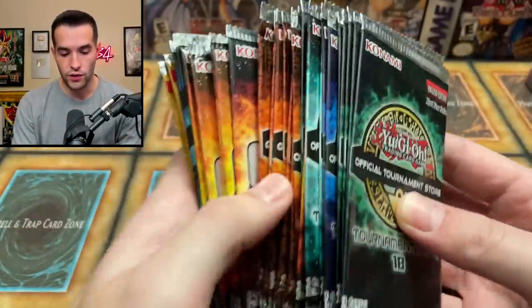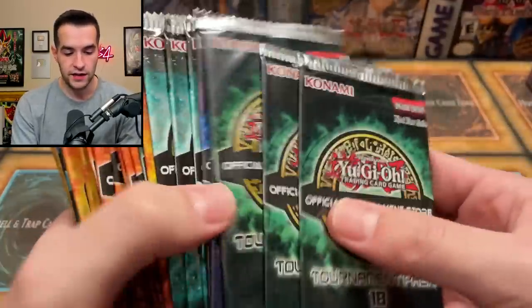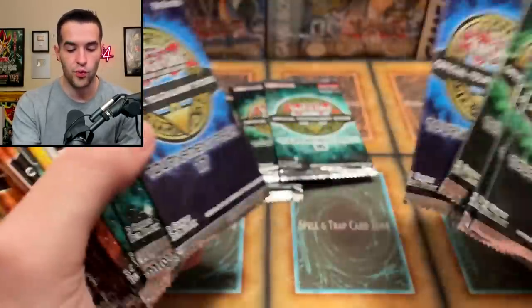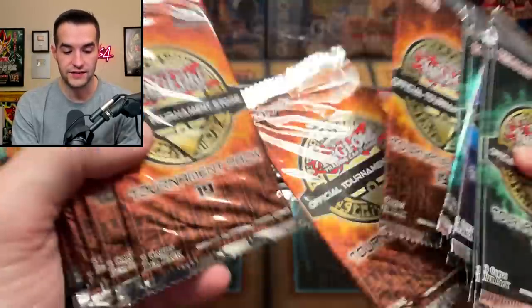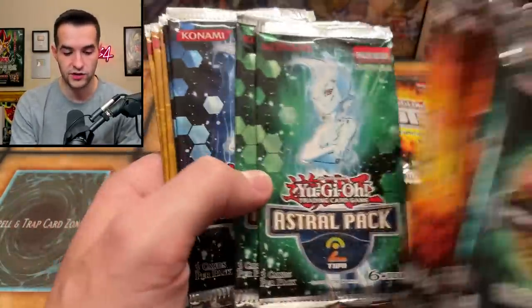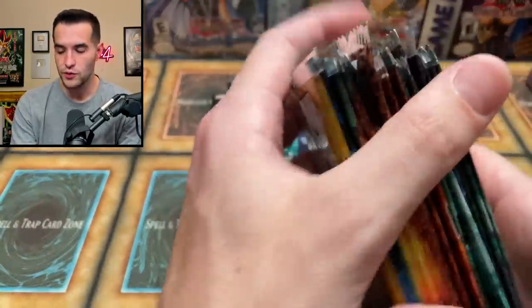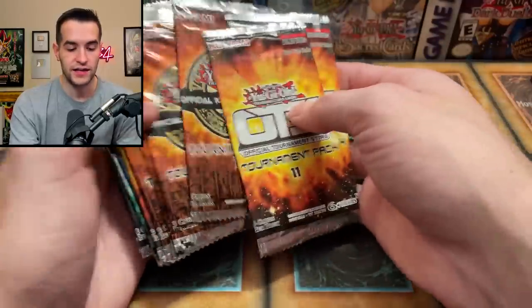We're definitely gonna open a few things in this video. Let's do one OTS 17, keep one. We'll do at least a couple OTS 11s since we have a bunch of those. Four OTS 19s, two more OTS 11s, one Astral Pack 2, one Astral Pack 1, and a Turbo Pack. We'll do about half of these packs in today's video. Hopefully we can pull something amazing.